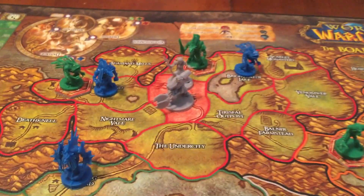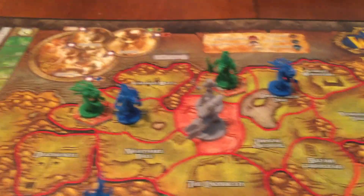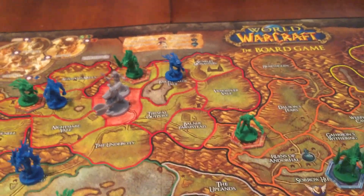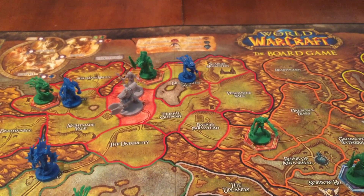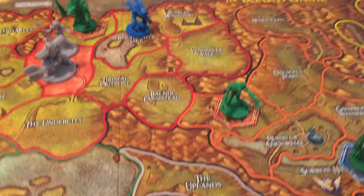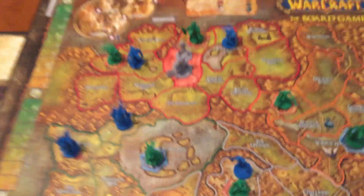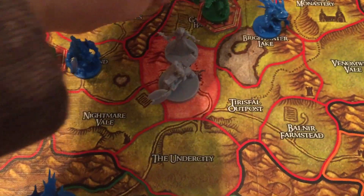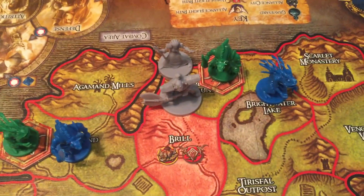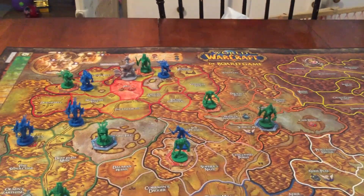Both Horde characters now have one action left each. They're going to move toward a quest. The problem is some areas have blue independent creatures they'd have to fight first. They decide to move together toward Garen's Haunt, using just one space of movement each. Remember they can move two spots but they're only going one each. That takes an action, so since they already spent an action in town buying abilities, they're basically done for this round.